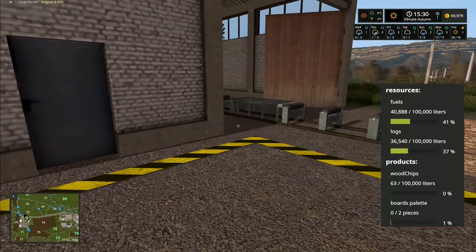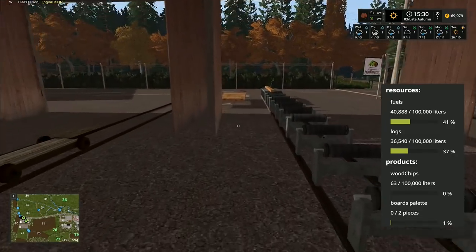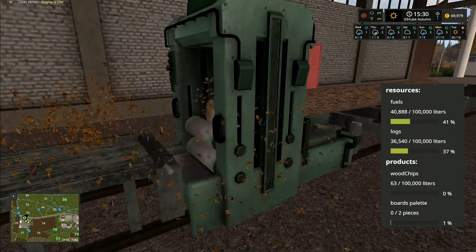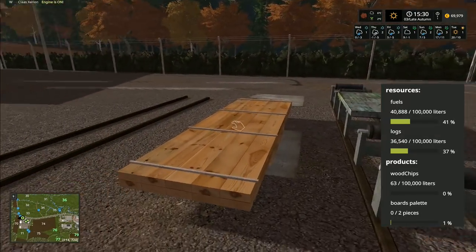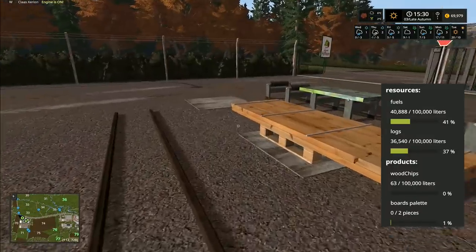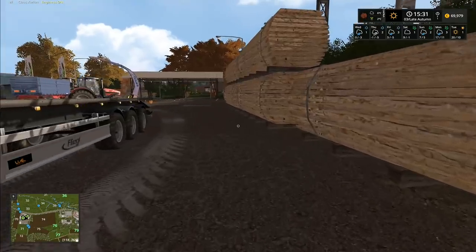We've now got 40,000 litres of fuel and 36,000 litres of logs and production is underway. They go down through here, through the saw bench down there and go off to the end. You've got the placeable sawmill which does exactly the same - it's got a nice animation, not excessive, so it's not going to choke up the game. When it gets to a certain percentage, the layer starts climbing higher and higher until it fills up a pallet. Then it'll start working on the second pallet and you can bring them out, move them around, stack a few in the storage shed and then sell a whole load of them together at once.